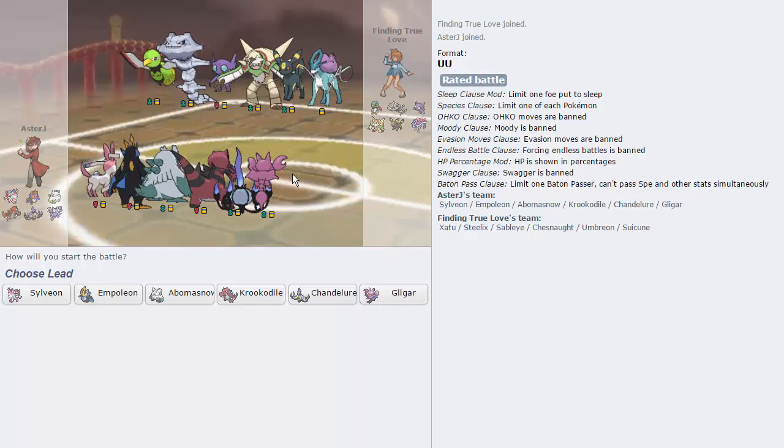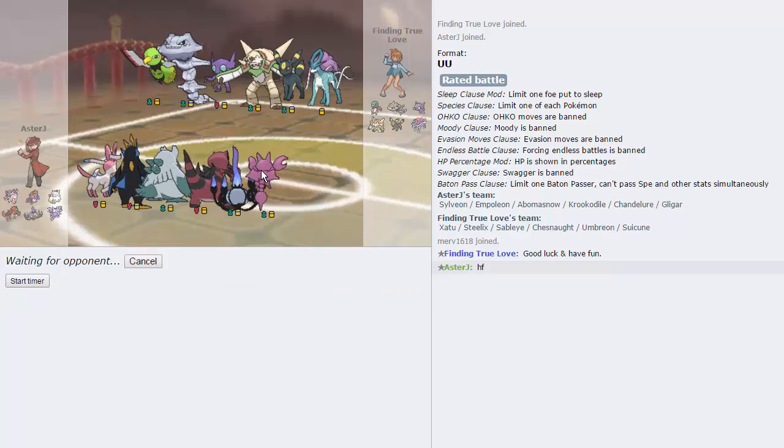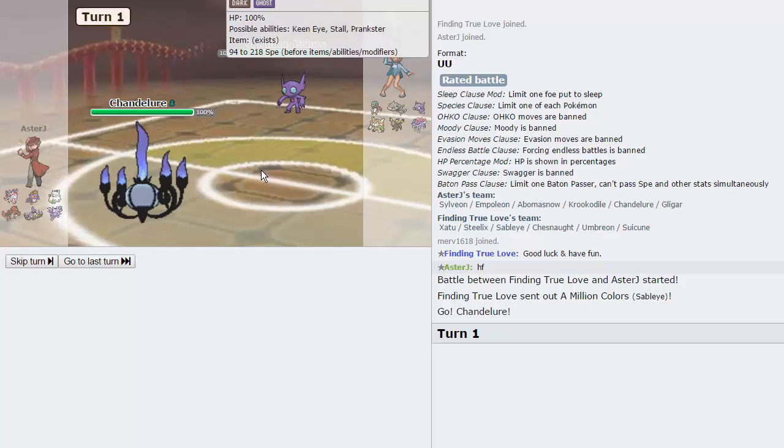Let's get a couple of games and see how well we do. This guy's got a Steelix which is a little bit of an issue, but we have Chandelure and Krookodile so we should be able to deal with it. I think I'm going to lead with Chandelure because it counters his Xatu and his Sableye pretty well. We're running Flamethrower over Fire Blast because of missing, and Flash Fire boosts from fire moves pretty much mitigate that.